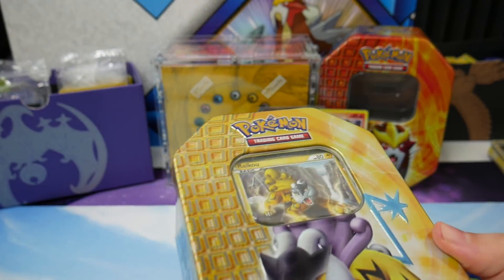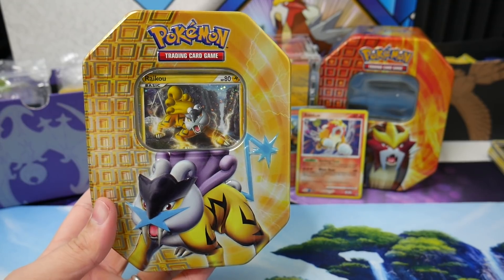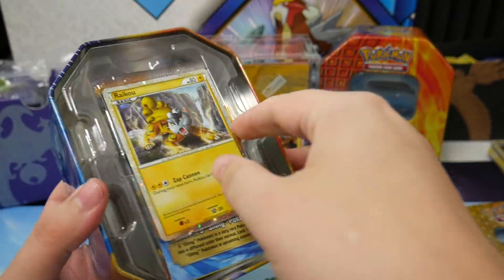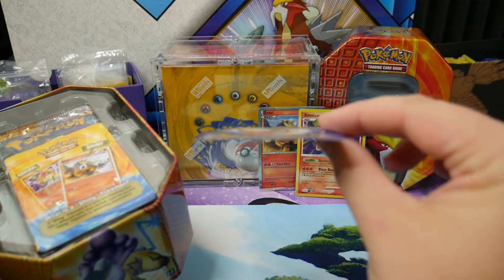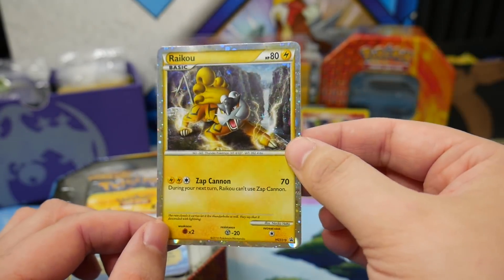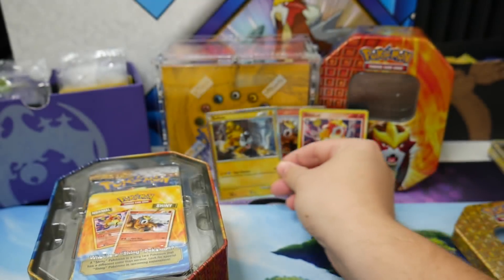Gotta get a good thumbnail — good colors and stuff. Let's go ahead and get in there. We're gonna pop this out; it is unfortunately bent and dented, but look at it, it's beautiful. It doesn't matter, it's still really really awesome and it doesn't change how much I love it.